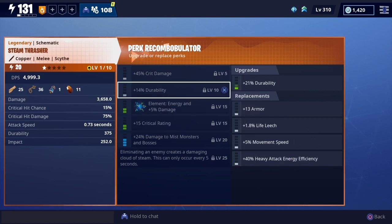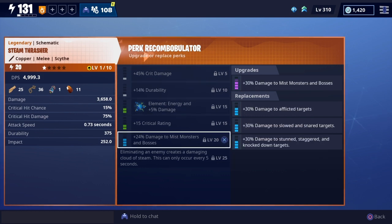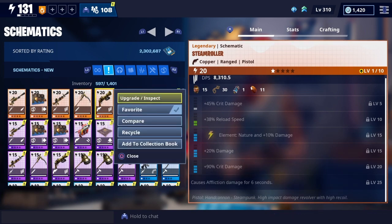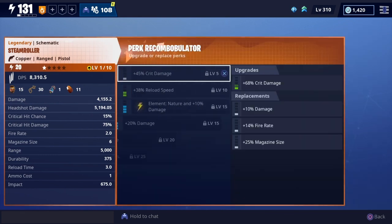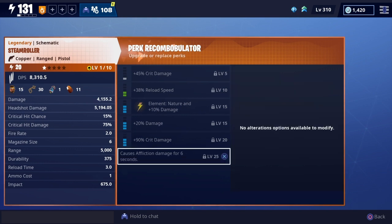The handgun is called the Steamroller and it looks pretty cool. Like I said, I'm not much of a handgun type of guy — I don't really have a lot of heroes that specialize in using pistols. I do have some, I just don't like the pistol. But you never know, this might surprise me and change my opinion on pistols — though I doubt it.